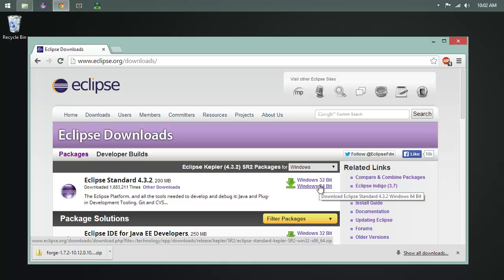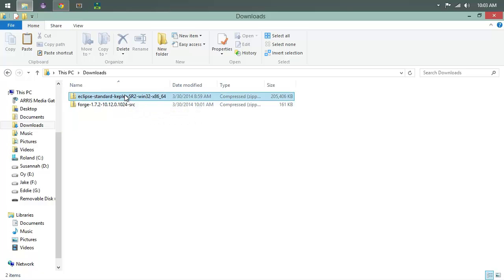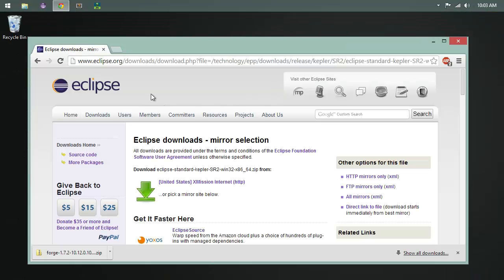32-bit will run on 64-bit — not efficient but it will work. 64-bit will not work on 32-bit. If you're on Windows 7 and haven't upgraded, click Start, right-click Computer, choose Properties, and it'll take you to that same system dialog. I'll download the 64-bit version here, but I already have Eclipse installed.